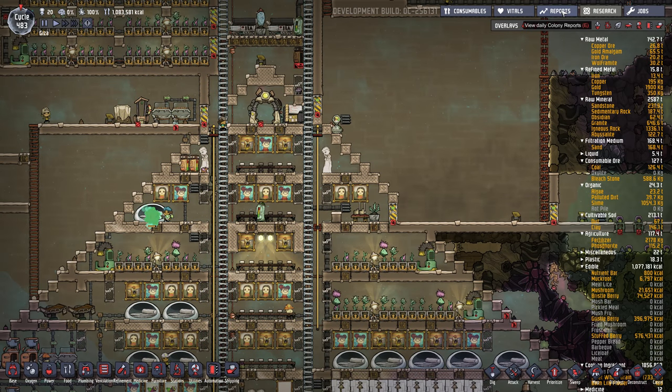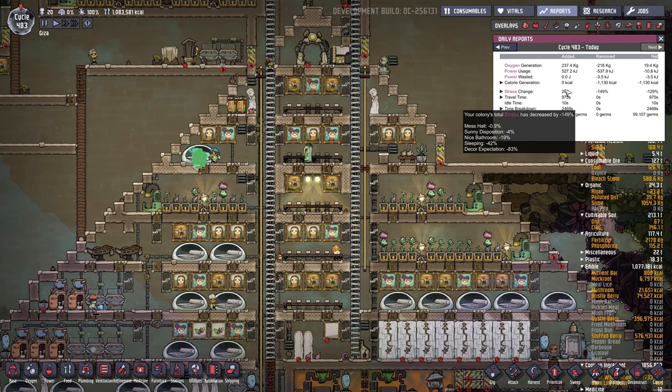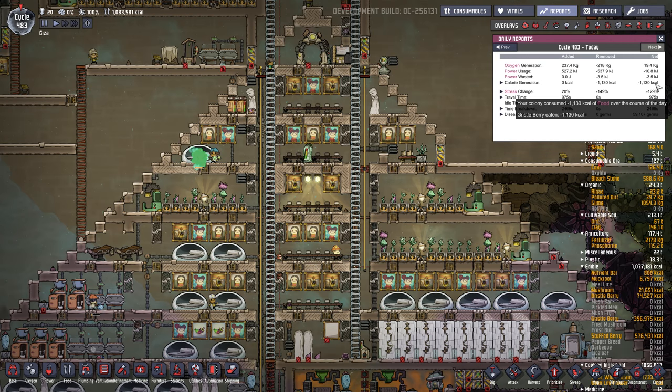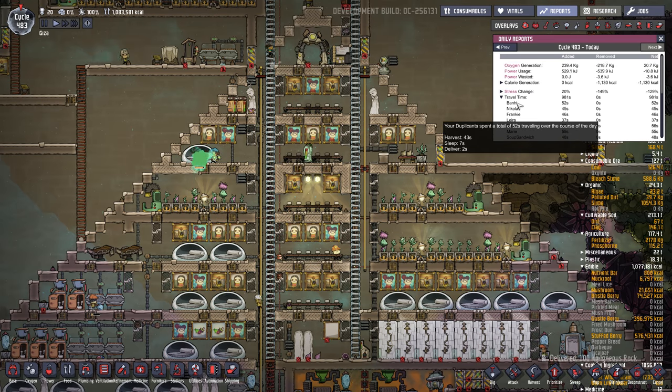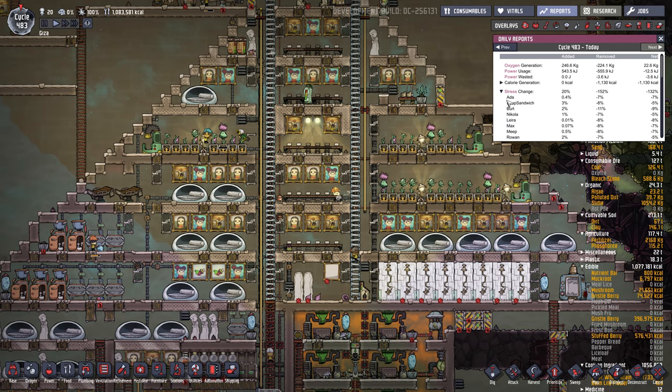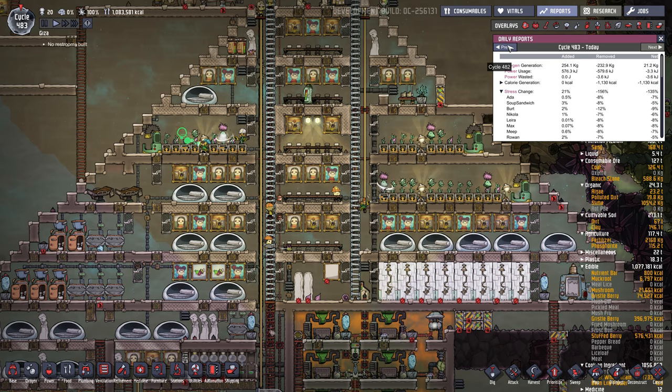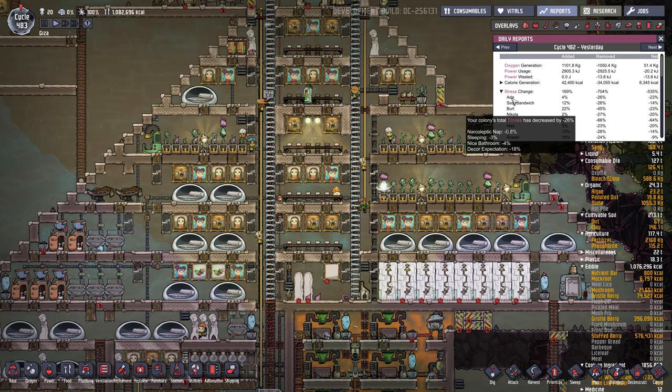One of the other useful things is under Reports — you can see Stress Change. It's an overall number for all your duplicants. You can see stress added, removed, and your net. You can also open this up to see individually the stress for each duplicate, like Ada for instance. You can see what stressed them out during the cycle — let's go to the previous cycle and hover over each dupe.